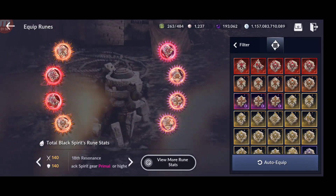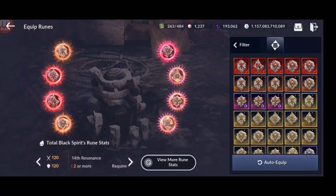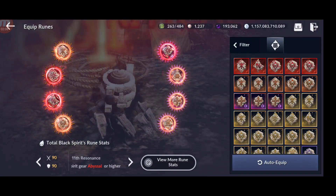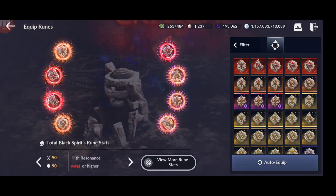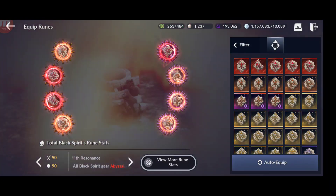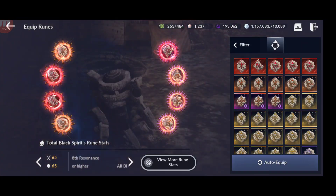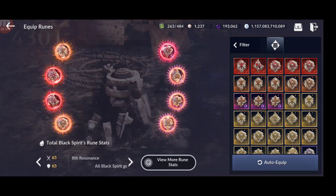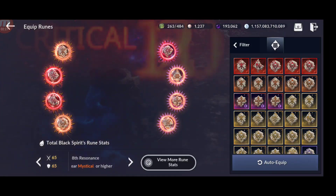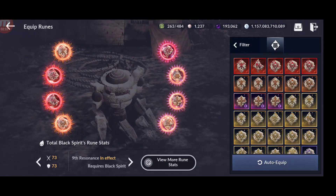Then you have the resonance bonus: the more of the same quality you have, the bigger the bonus. If you have full primal you get 140 attack and 140 defense. Full abyssal gives you 90 attack and 90 defense — that's 180 CP. Full mystical gives you 65 attack and 65 defense, plus an additional 70 defense and 70 attack from the runes themselves, so work your way up from mystical to abyssal to primal.